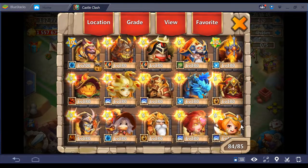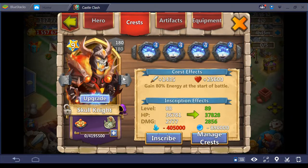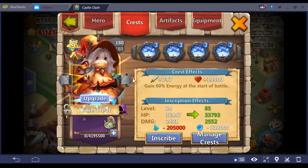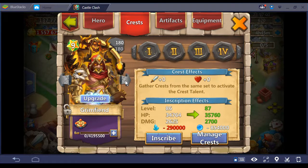One like equals Joel finding a sprint crest. Give me sprint — need sprint!